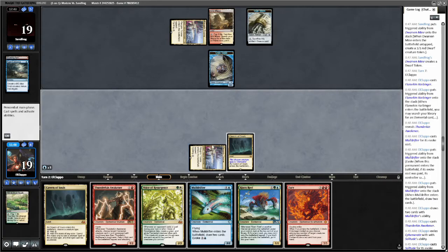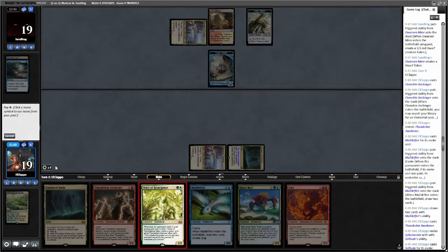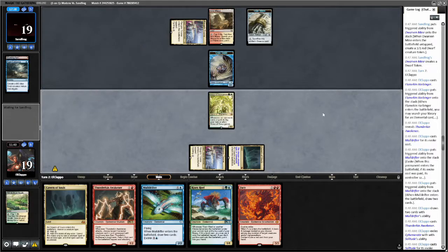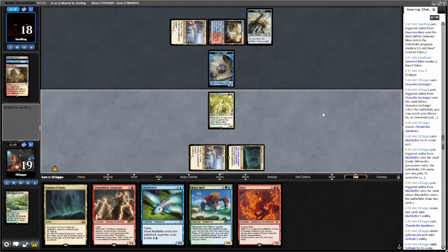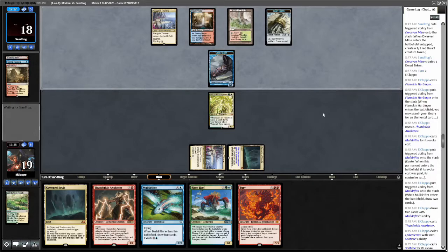I'm gonna play a Voice of Resurgence here I think. Do we need to kill the Crab? I don't think so, not yet. Blue is not the color I need — I need white-white-green. Voice. Pass turn. Best case scenario here our opponent plays Teferi down, ticks, puts the Voice in our hand, and then we can evoke a Fury to kill their Teferi and their Crab token. There's the land for it — they're thinking about it.